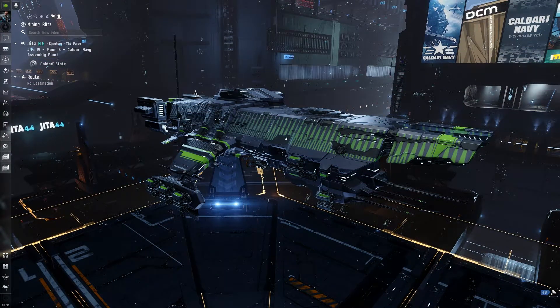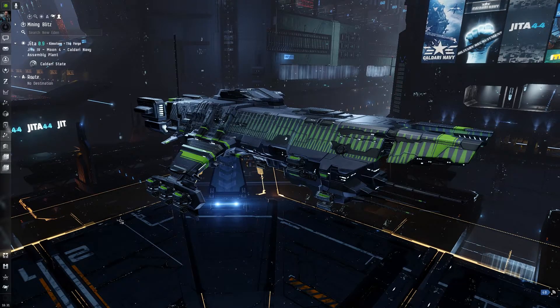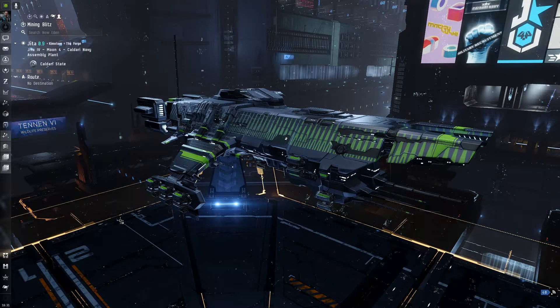Yo, what's up guys, it's Zach, welcome back to part two of the all-in-one Tengu fits. In the previous video we did the heavy missile launcher fit with afterburner — pretty easy, a lot more new-bro friendly. A lot of people train heavy missiles first rather than HAMs.